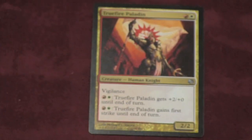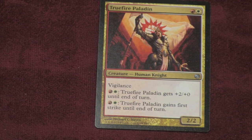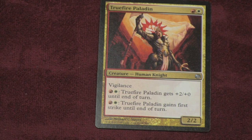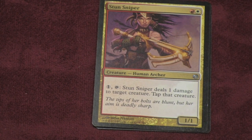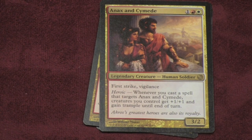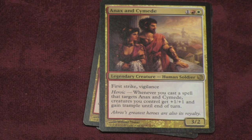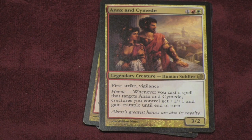Because it's a red-white deck, some cards require both colors specifically. Here's a human knight who you can upgrade using red and white — he starts as a 2-2 but can become a 4-2 with first strike, which lets him take out a lot of smaller green creatures. There are also stun snipers: pay a mana and tap them to do damage and tap a target creature, so you can knock a big monster out of the way. There's also Annex and Symede, who have first strike and vigilance — when you cast a spell targeting them, all your creatures get plus one, plus one and gain trample. They're basically the leader of your deck.